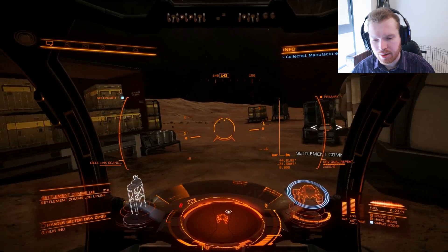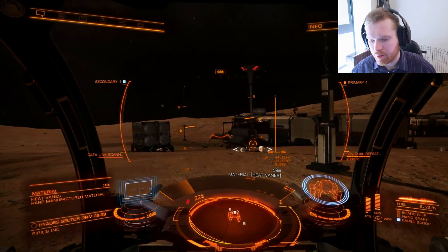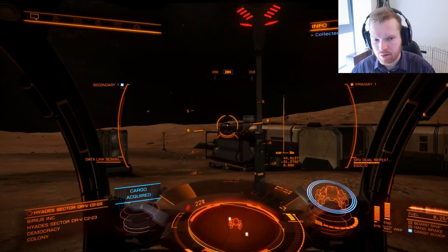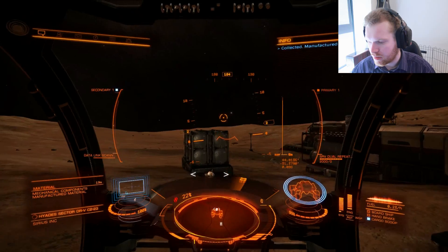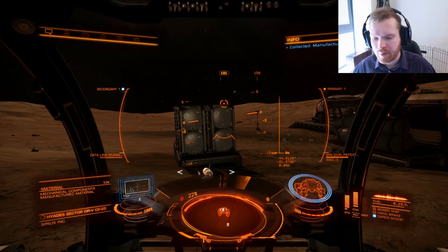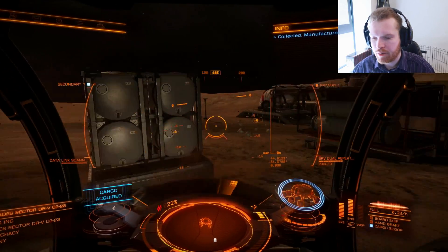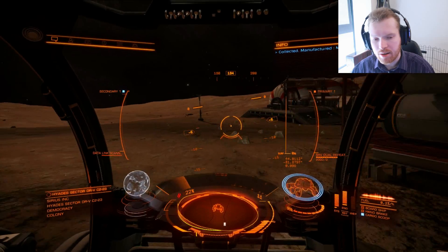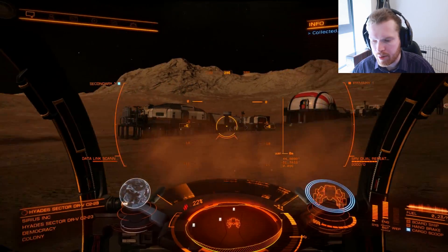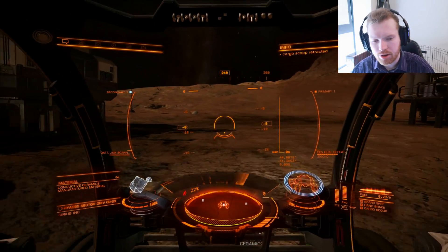Let's see what else is here — that's another data link you can scan, and another rare component. Oh, chemical manipulators — that's actually what I'm here for, because I use them for the power plant mod I'm about to do. So I'll definitely pick those up. There are lots of other materials; basically you drive along one side, then cross over the middle — there's like a main road going through the base — and if you go to the other side you will see even more.